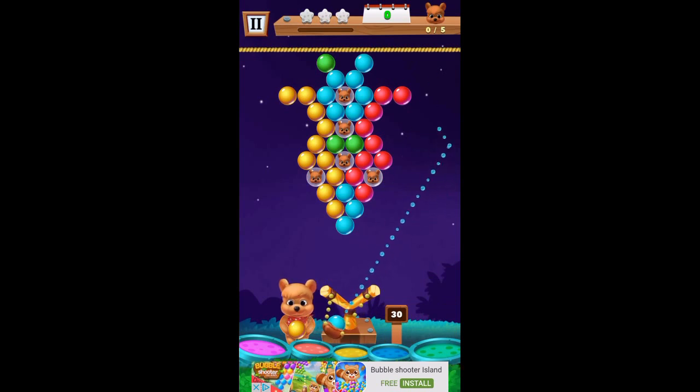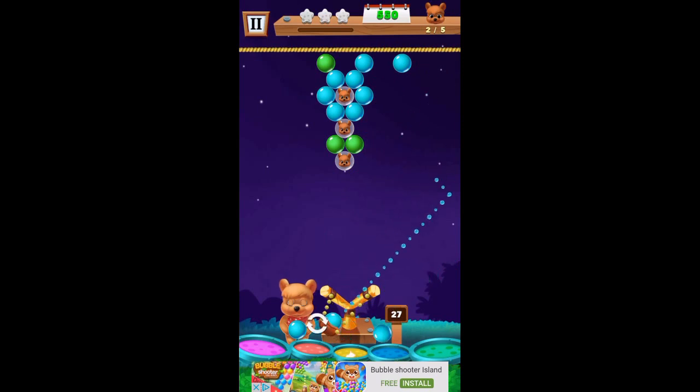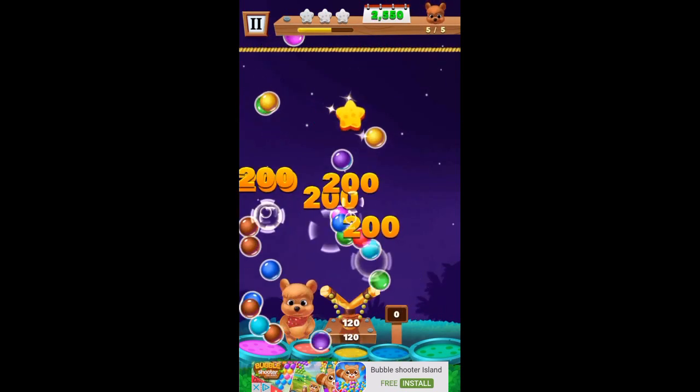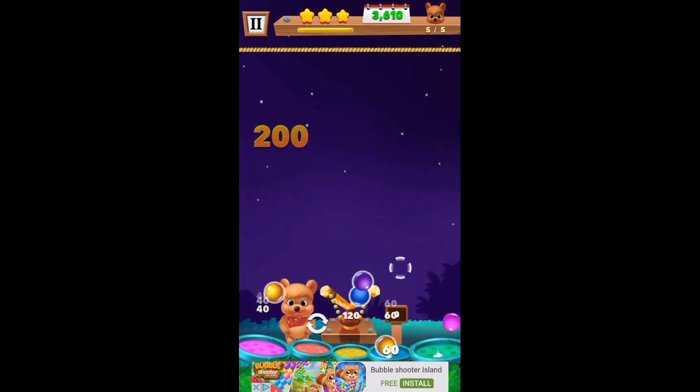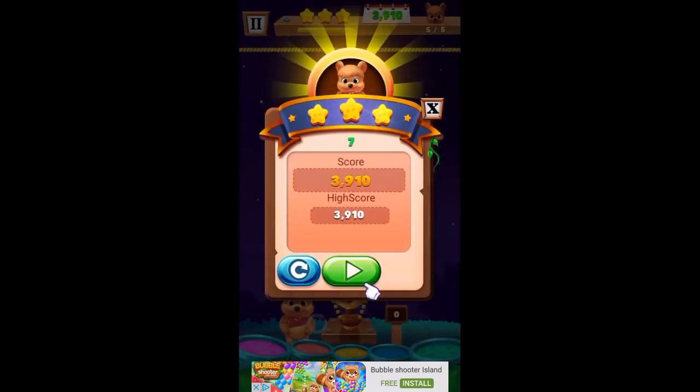Let's see if we can bounce this off. Didn't do it. Tap these — alright, that worked. Now we're getting three stars every time, now that we know the little trick.